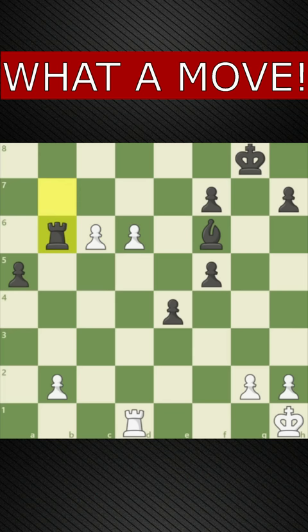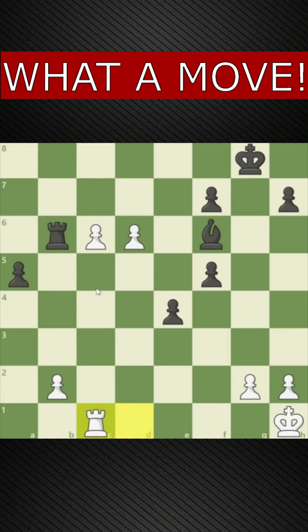Now c6, rook takes b6, and now not c7 because he's going to stop our pawns and we're suddenly losing, but just simply rook to c1 and this pawn is now unstoppable. After rook to b8, c7, rook goes there, d7 — white is completely winning.